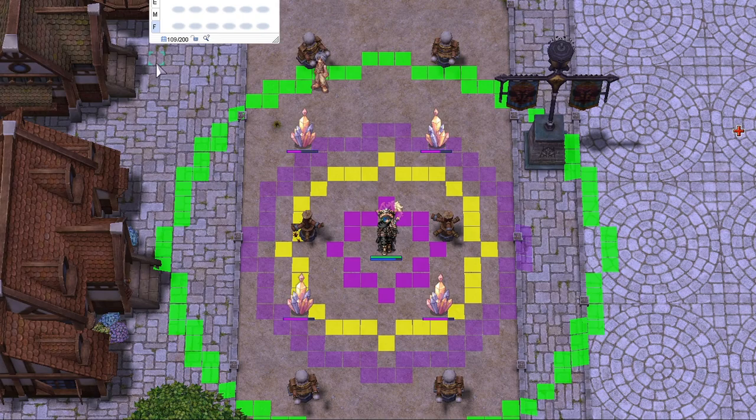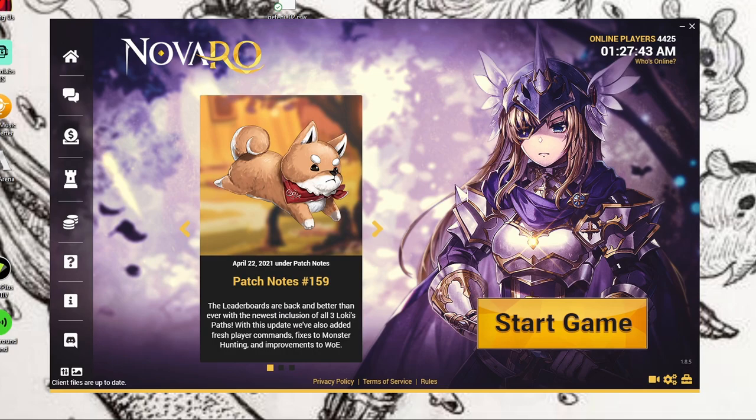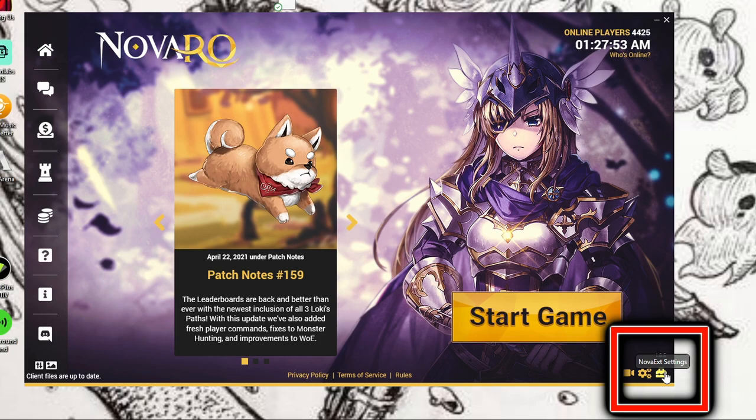Skills will normally tell you their range in the description. If they don't, you can always go to the Prontera dummies and test it yourself. The final customization you can do with the slash circle, slash box, and slash dead commands is to change the colors.